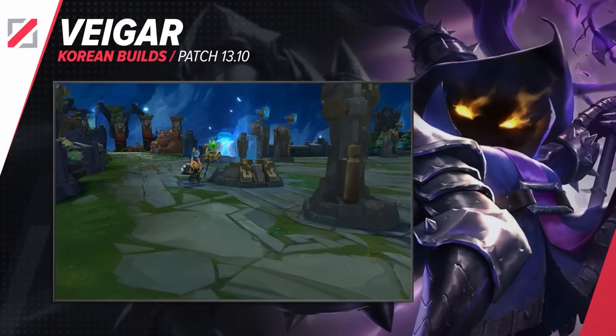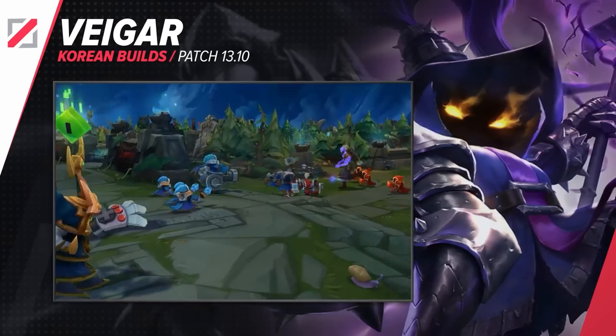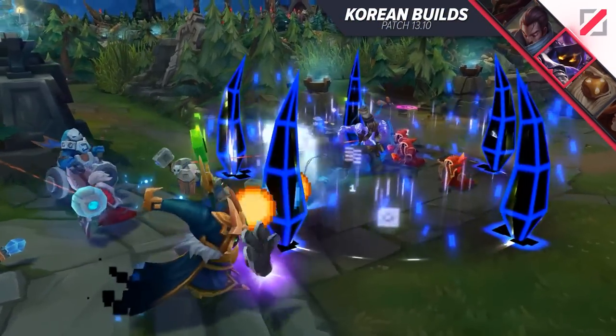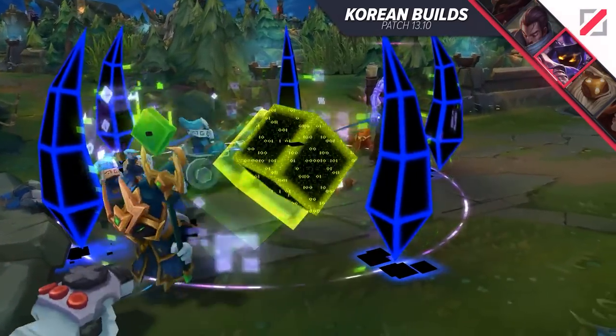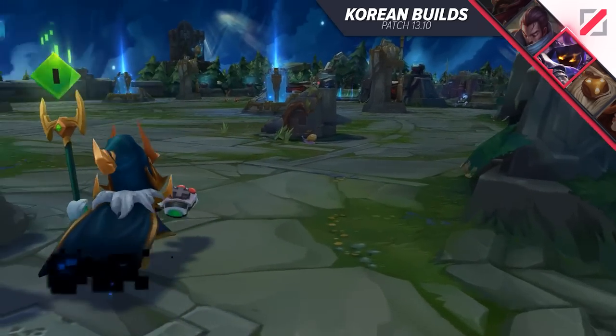This build is meme-y, flashy, and absolutely messed up. Obviously, it's about the tiny master of evil. There's a funky build that features items such as Static Shiv, Stormraiser, and Lich Bane for Veigar, and we'll be talking about it right now. If this is already hotfixed by the time this video airs, we're going to be pretty sad, so let's hope it doesn't happen.